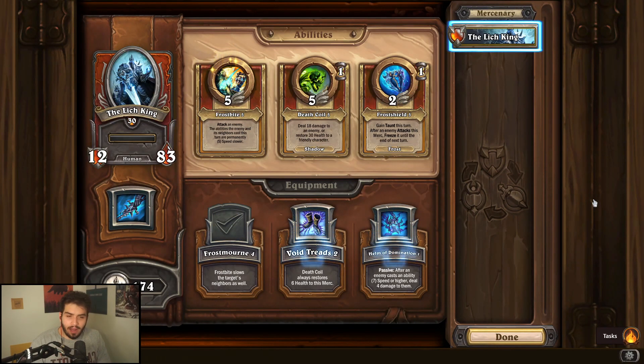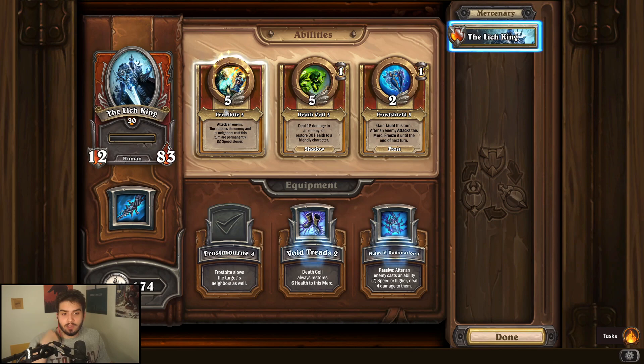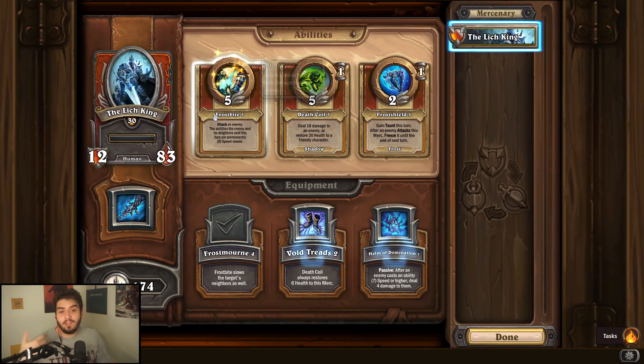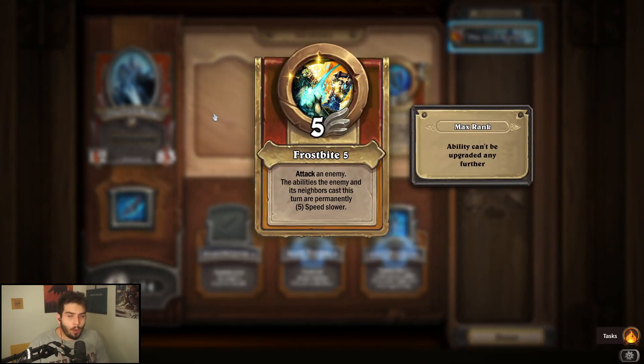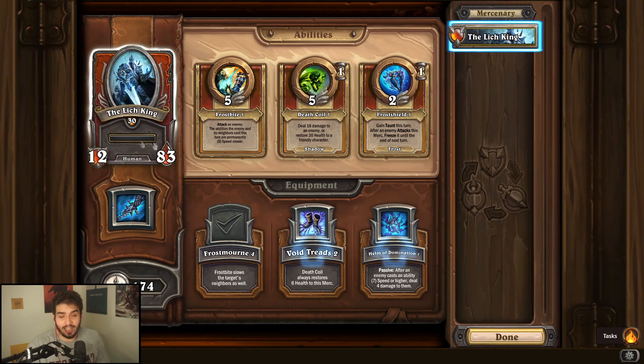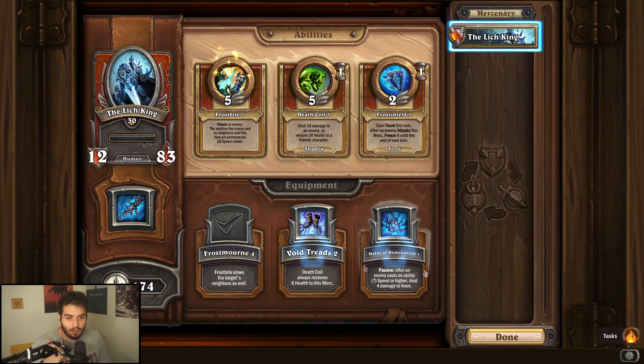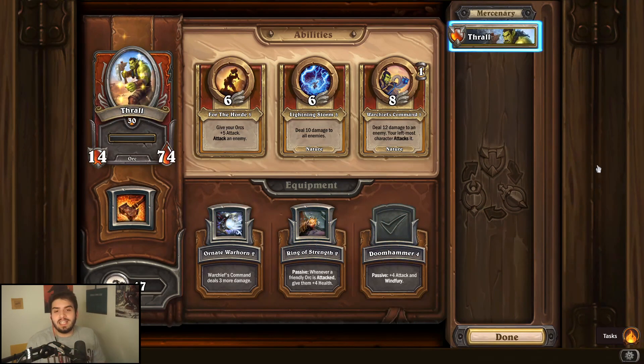The Lich King is next — I'm a huge fan, and I think he's about a three or 3.5 out of five. The main reason to use him is Frostmourne and Frostbite: Frostmourne lets Frostbite slow the target and nearby mercenaries, so if you hit the middle enemy you can permanently make that ability five speeds slower — against someone like Malfurion or Zyrella, you can kind of stop them from playing the game. The nice thing is Lich King doesn't even have to deal damage, he just has to swing. Level up those abilities; the equipment is basically just a passive stat piece you don't really need to upgrade.